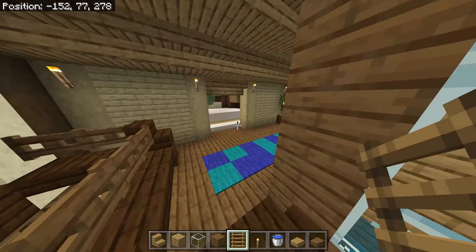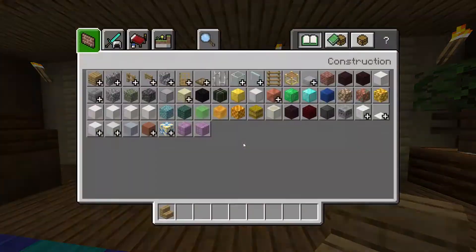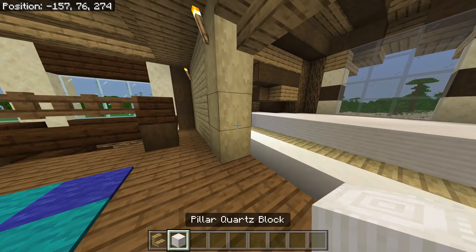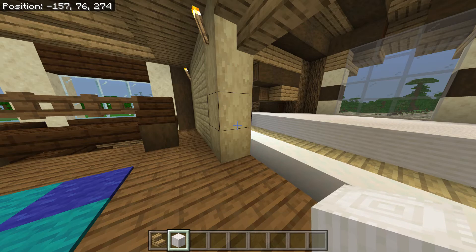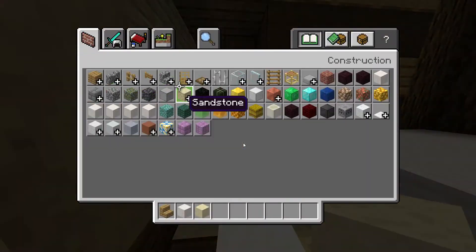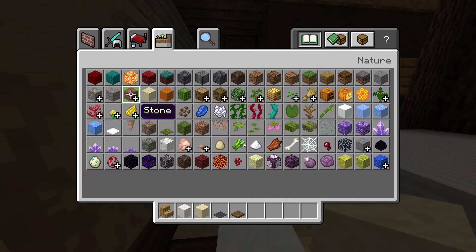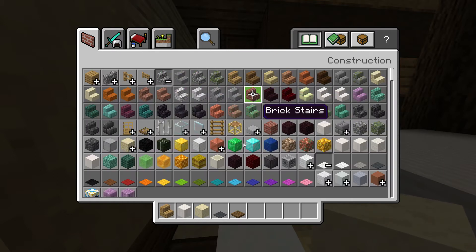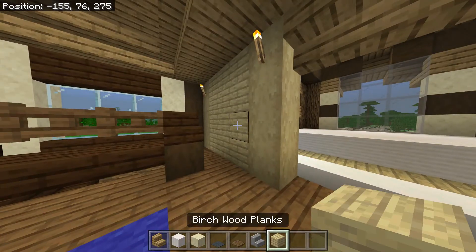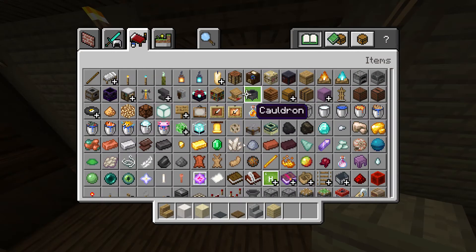We gotta do this section and then I'm going to show you the light blocks. We're going to need pillar quartz, smooth sandstone, gray carpet, spruce trapdoors, polished andesite stairs, birch planks, lanterns, and a flower pot.